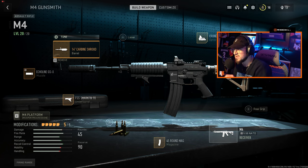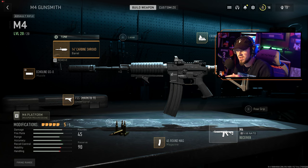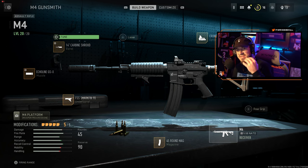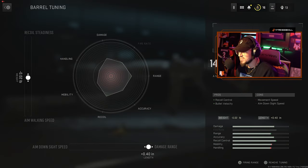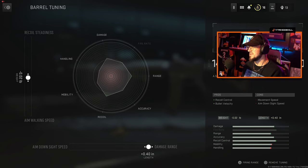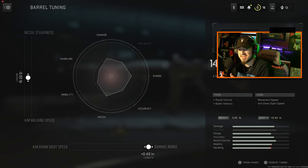We'll just focus on the barrel today. As you can see, I have the 14 Carbine Shroud barrel on. If you go up, you'll see 'Tune' and then click on it. So you have all these different options in here, which is absolutely crazy. On the right side you have all the stats of the barrel.